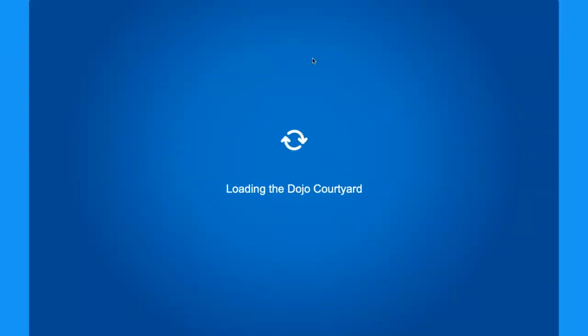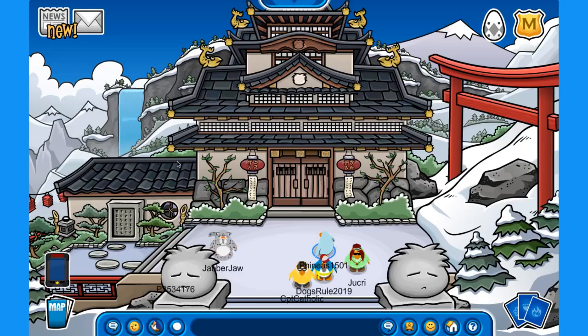If you go to the dojo, you'll find an Easter egg right here. You have to go and hover over this window, and then it will pop up right here.